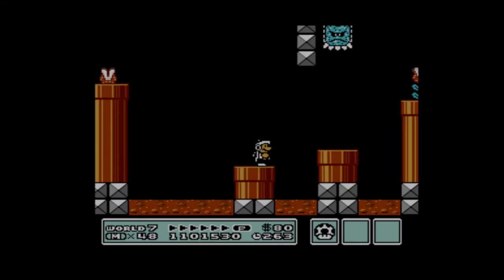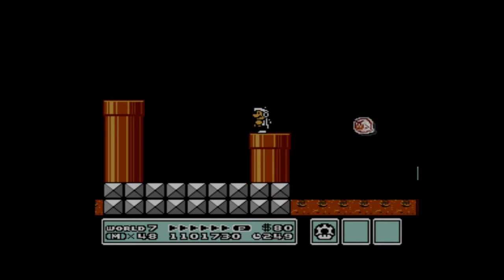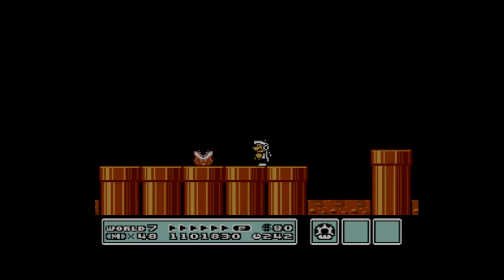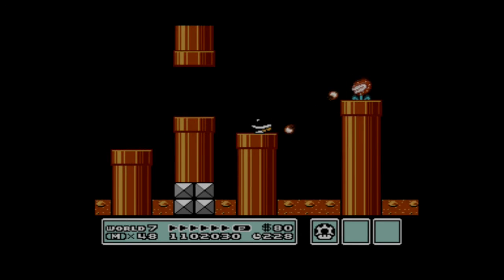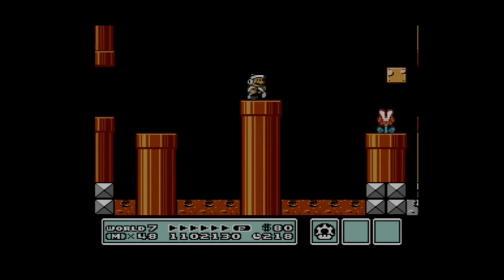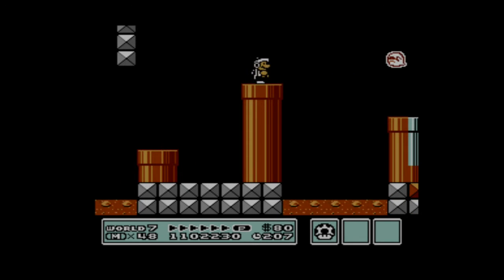You can almost cheese the level with this power-up. The Hammer Suit's hammers can destroy thwomps — yes, the big, bad, intimidating thwomps who aren't afraid to drop down and crush you like a bug. Even they are no match for the power of the hammer. You can even take out boos. Another bonus with the Hammer Suit is that when you're ducking, you are immune to fireballs, so enemies like this fire-spitting piranha plant aren't much of a hassle. However, you want to hang on to this power-up, because this is a very rare power-up. You can only really get the Hammer Suit via Toad Houses, and only certain Toad Houses at that.